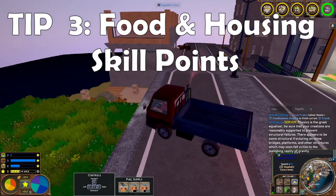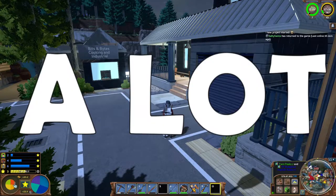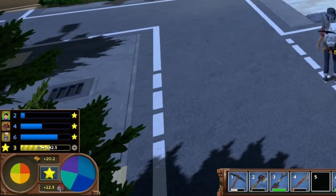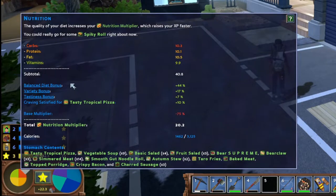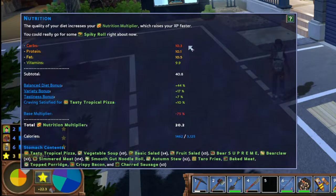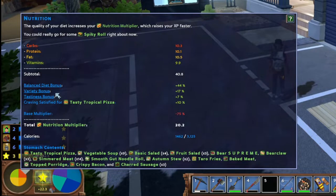Tip number three: food and housing points matter a lot. Let's talk about food first. You can improve your food skill point gain in three main ways. The first is by balancing your diet — an equal amount of carbs, protein, fat, and vitamins is best.